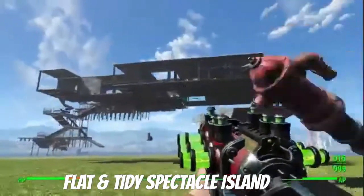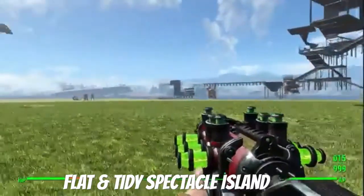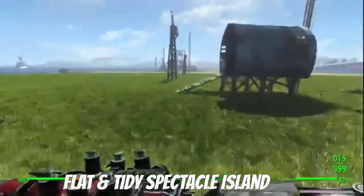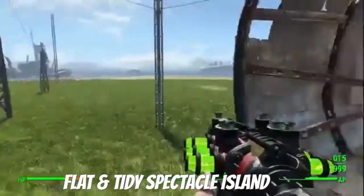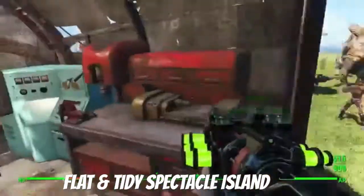All of my floating base is just sitting up there and I can't reach it now — I need to make some stairs or something. There's my random super mutants that I have living here. But it's so nice looking, I love it. The grass looks so far away, it looks weird to me.